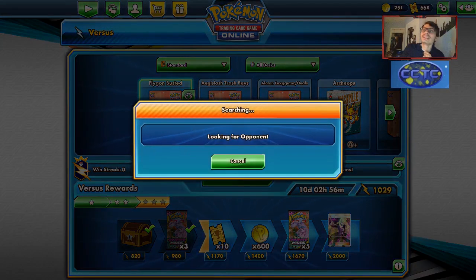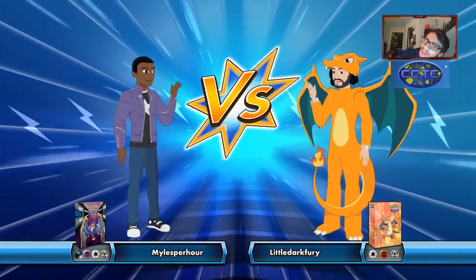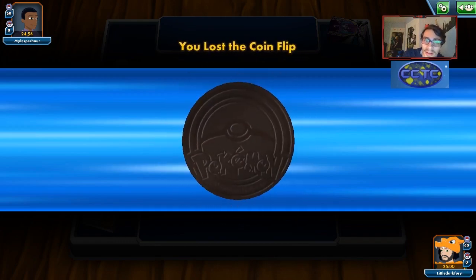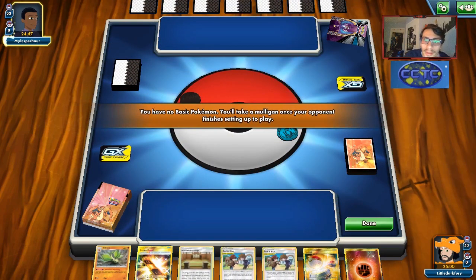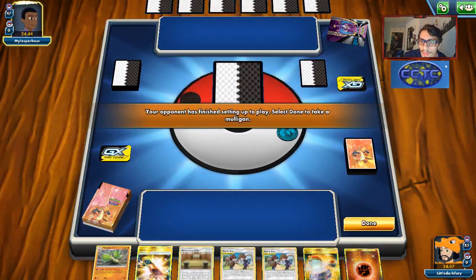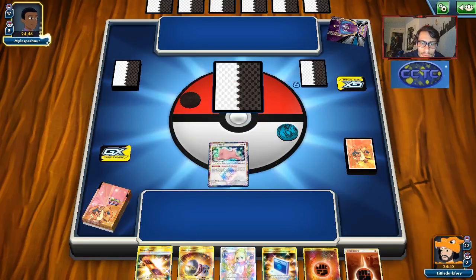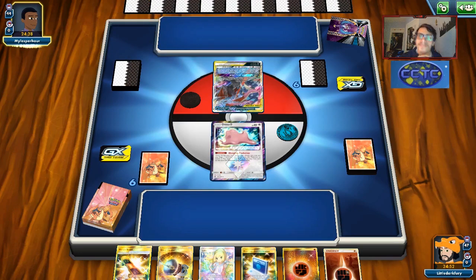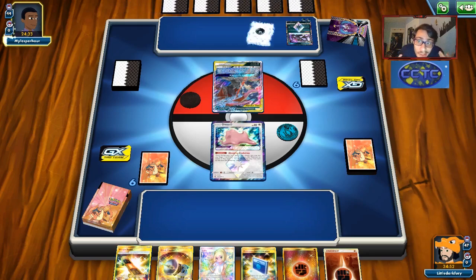We're getting into another game with the Flygon deck. That was a pretty rough loss — we got to use Red and Blue, but it just didn't get us very far. We might be playing against another Dark Box deck — I did not expect to run into three Dark Box decks today. I guess people are very excited for the new Guzzlord. We are mulliganing here, kind of revealing what we're playing.